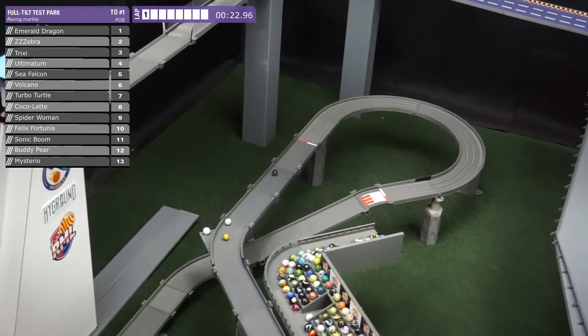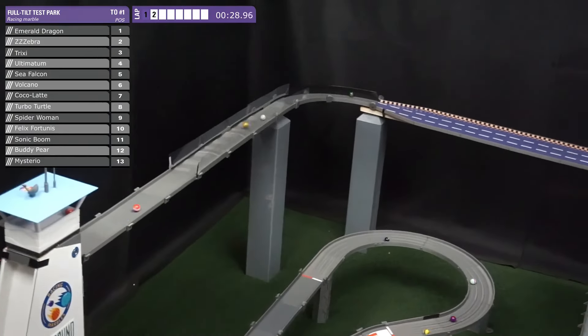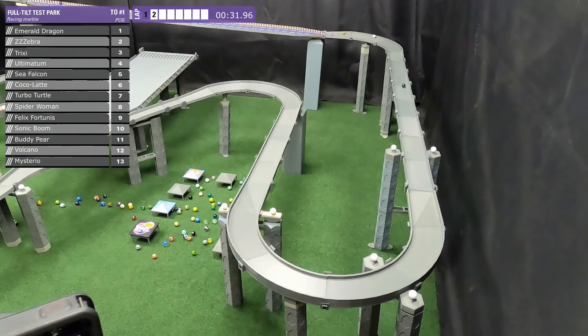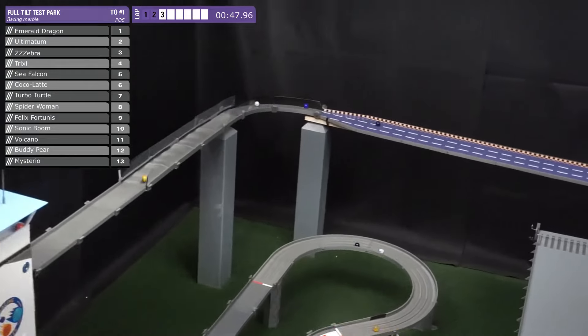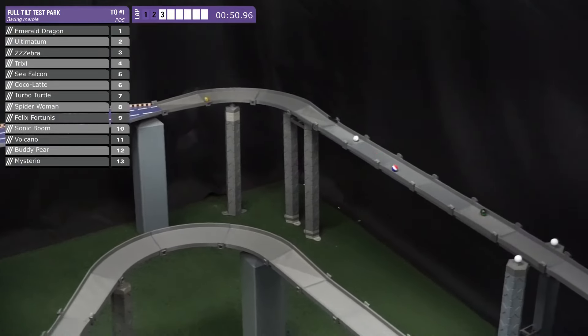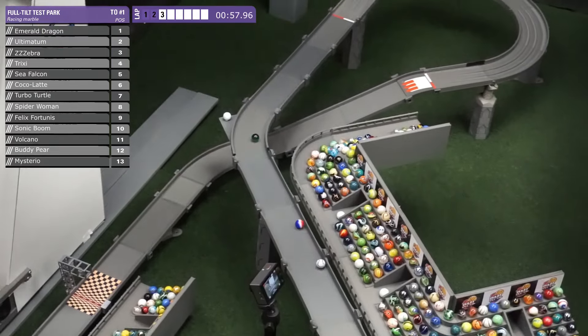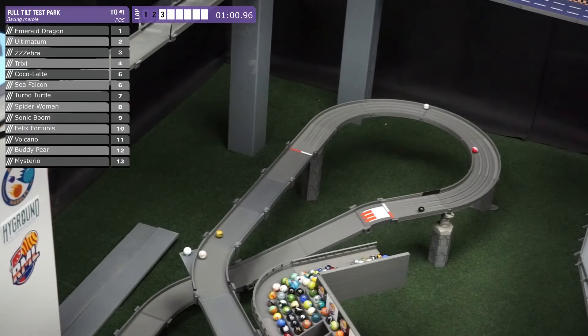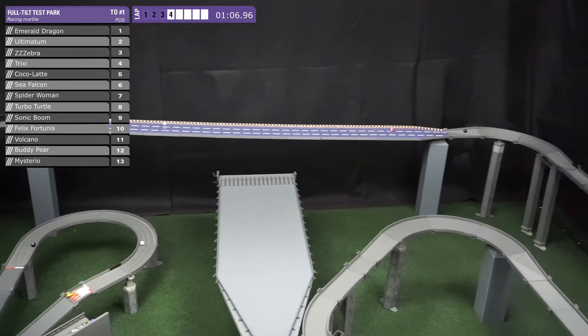Right now Sea Falcon is working his way up — he's at fifth now. You can see him burn the inside of that Muller corner and almost get around Ultimatum — that pass is going to happen soon. But right now it's Emerald Dragon out front, a marble we haven't really been able to talk about much. Ultimatum also jumping up, Zebra holding in there as well as they slow down towards the end of this lap. Emerald Dragon looking to the outside. Ultimatum can't get around — thought he had it through the inside, but Emerald Dragon cut back just in time to put on even a side block. It worked in his favor. Zebra working in there as well, just looking for that time to strike.